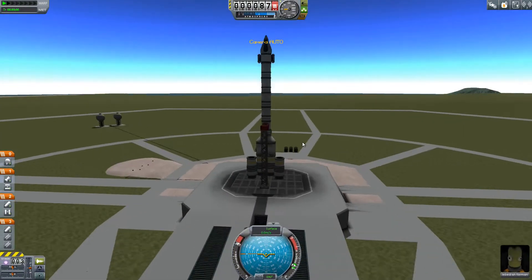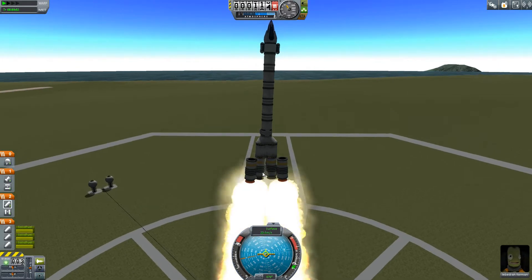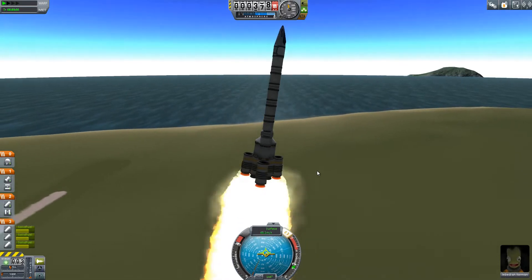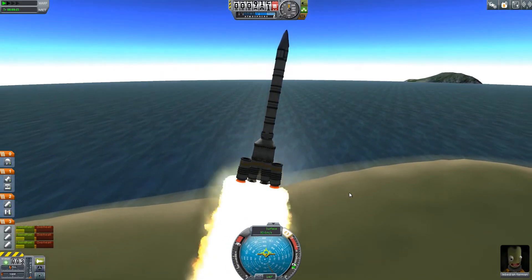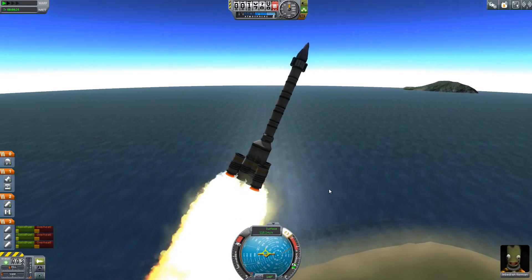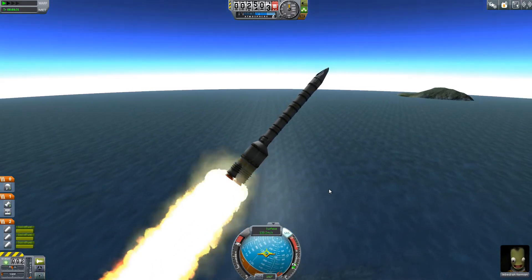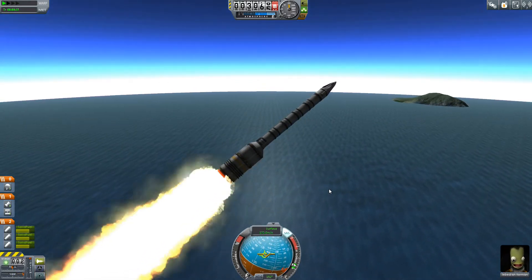We didn't recover our debris either, so that's unfortunate. Here goes — struts would be necessary there. Also, SAS. SAS is very good to have from the start, instead of stupidly forgetting it as you've already begun to tilt. This is really, really ugly. We are way too top heavy, and about to get more so. Yeah, this is a disaster. There is absolutely no fixing this.